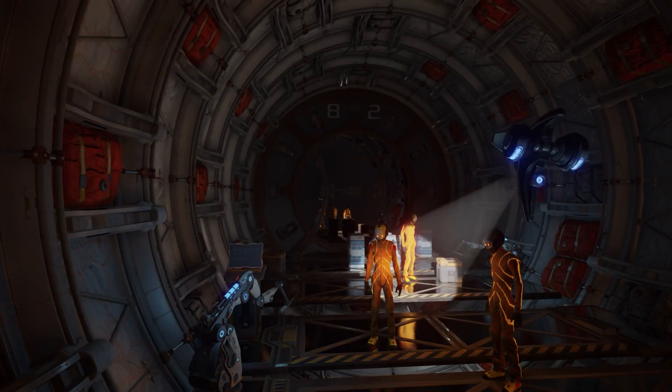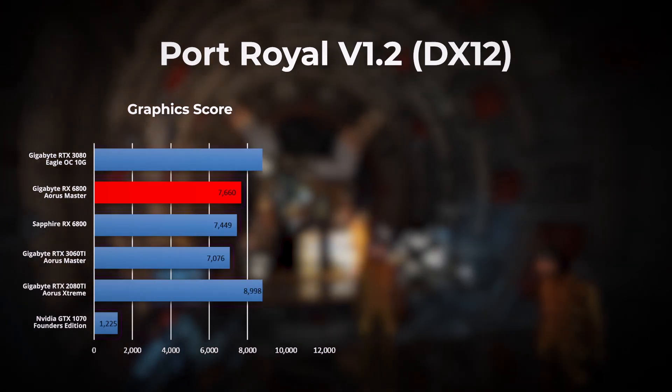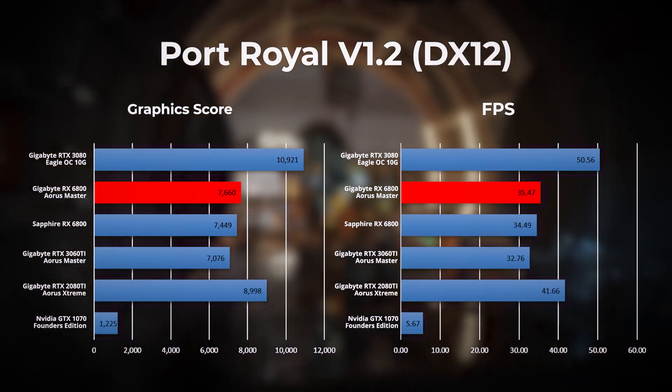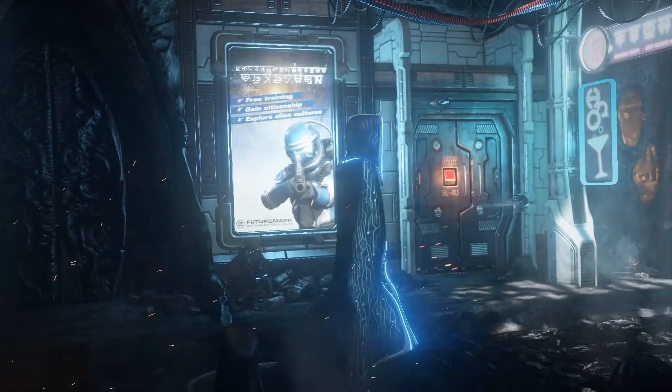Next up we have Port Royale, which is a DirectX 12 real-time ray tracing benchmark. In this test, the RTX 3080 leads by almost 30% over the RX 6800 Aorus Master. The RTX 2080 Ti also leads by about 17%.